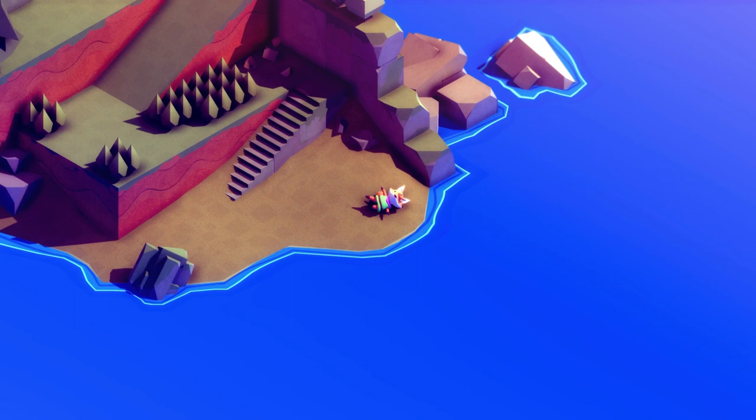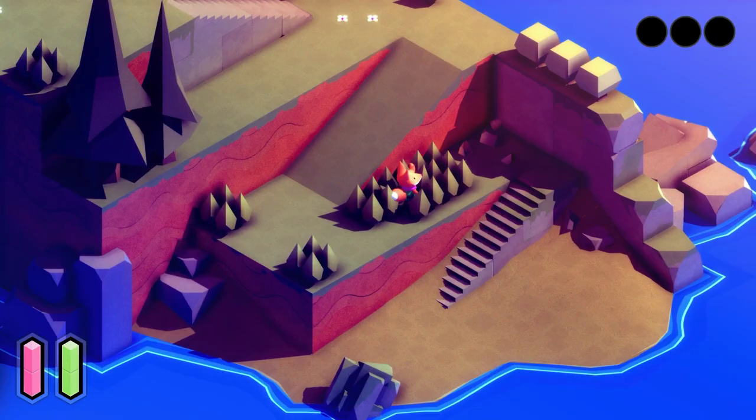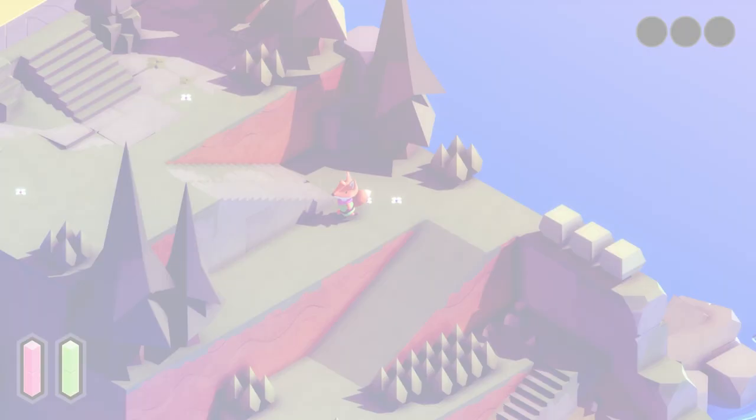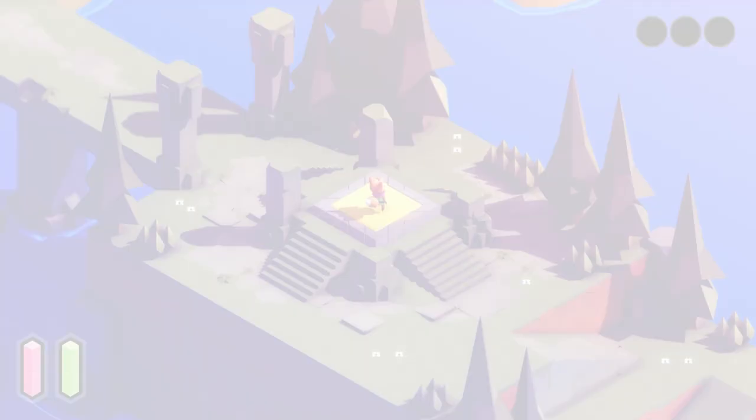I know nothing about this game other than it's cute and it's got a little fox. Look how cute! I like the texture on this — it's adorable — and I like the music for sure. So I guess just in the beginning you're kind of wandering, walking around. What do we have here?